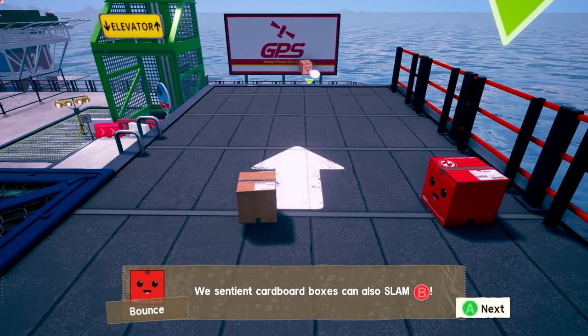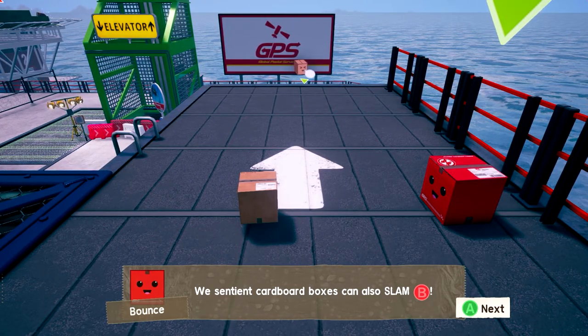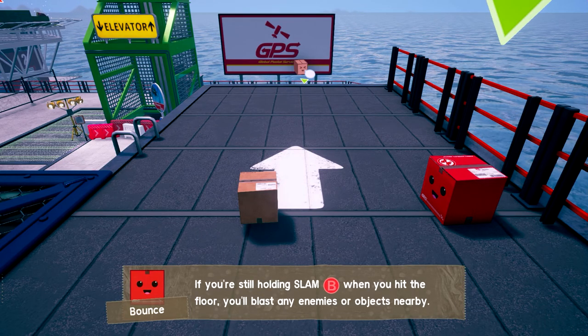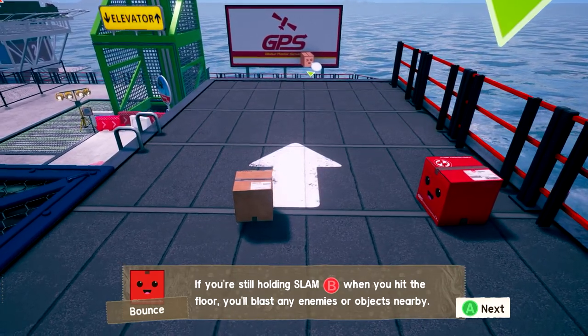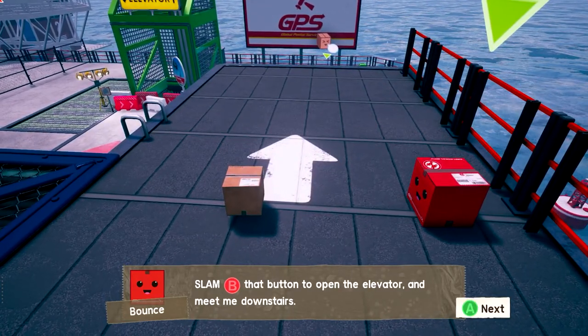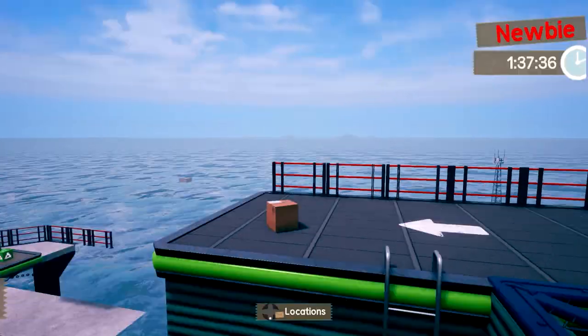We sentient cardboard boxes can also slam with B — now that should be a trigger. Use slam to fall faster while in the air. If you're still holding slam when you hit the floor, you'll blast any enemies or objects nearby. So you have to keep holding it — okay, that's good to know. Slam that button to open the elevator and meet me downstairs.